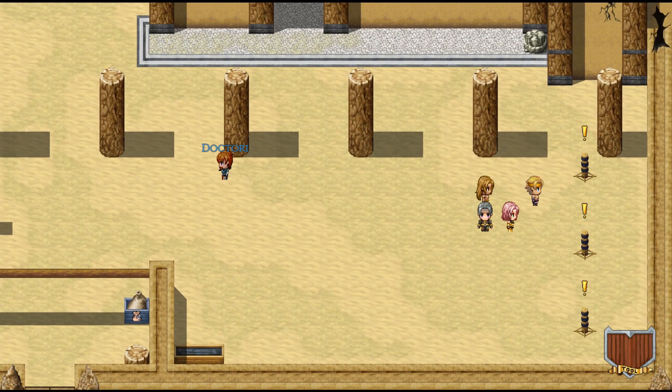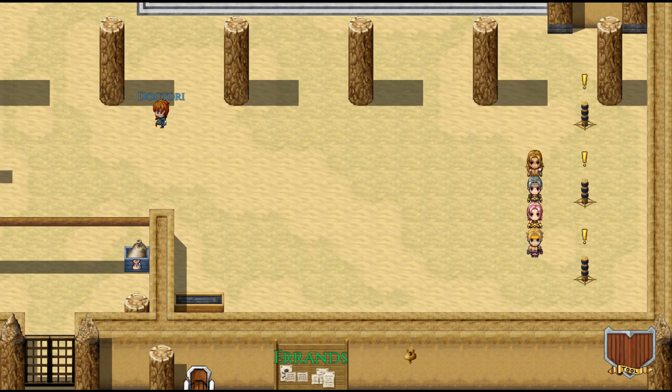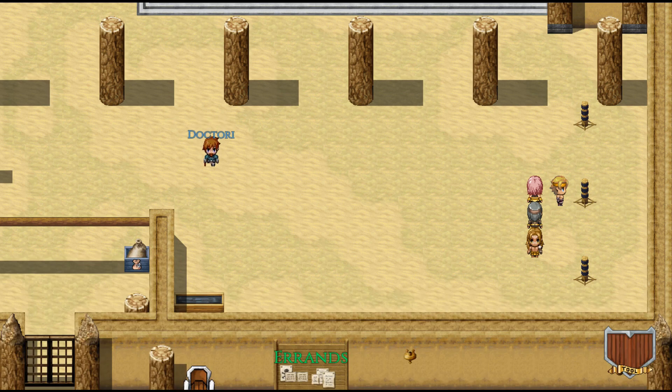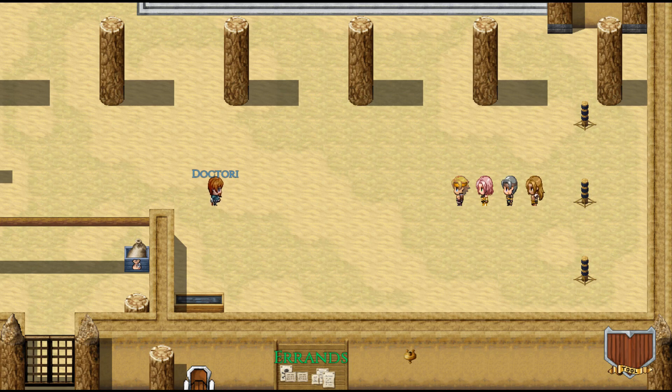This is the outer front yard. These are training dummies. Later we can change them into different types of training dummies, but right now they're just basic training dummies.